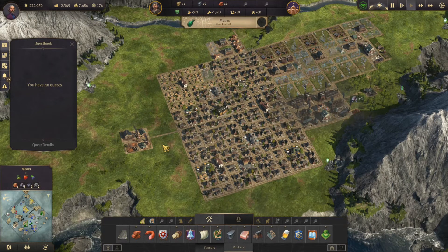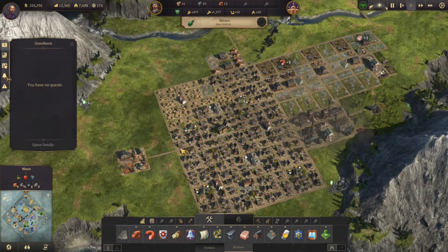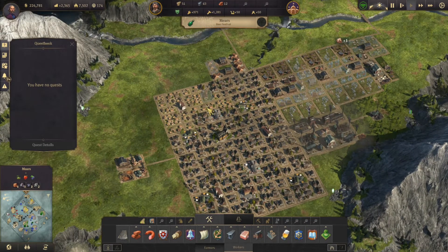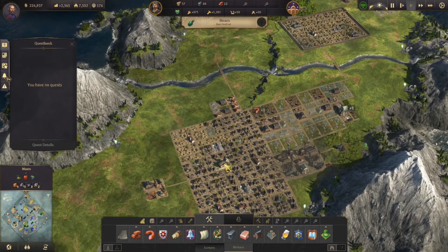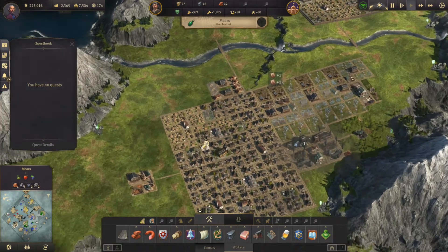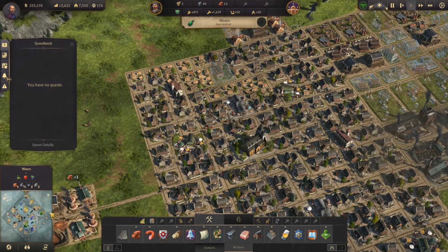Hey everybody, I'm APH and a warm welcome back to Anno 1800. In the last episode we fixed all the problems from the previous episode. Now we are currently in the town of Mirrors where we have a little bit more upgrading to go, and we're in the middle of a beer festival to get this fully transitioned into workers. Let's see what we can upgrade before we head over to our new island.